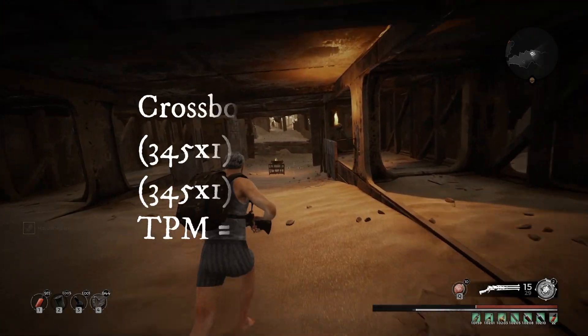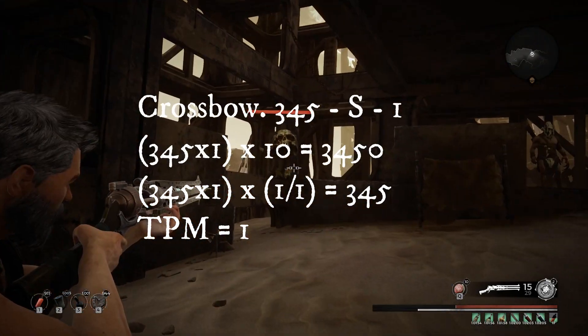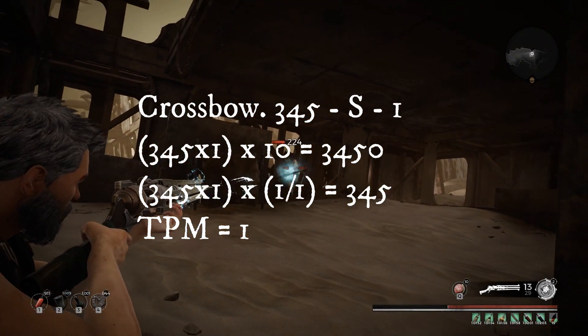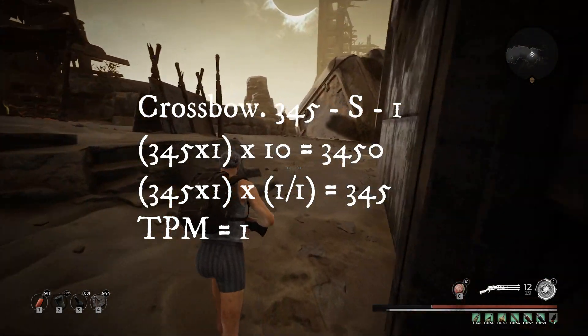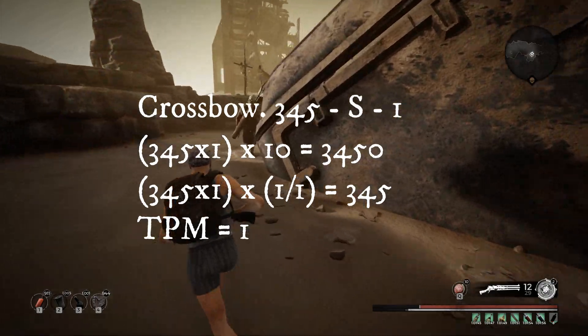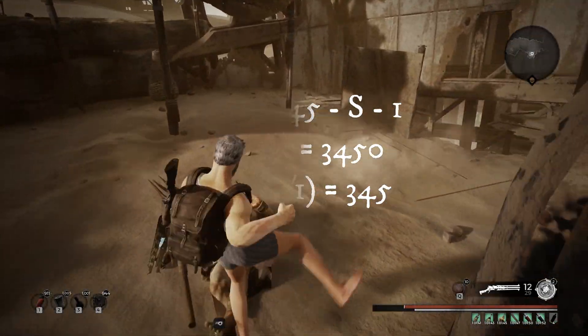First of the single-shot weapons: the Crossbow, one of the main favorites. Damage over 10 seconds is 3,450. Damage per magazine is 345. Time per magazine is 1 second.